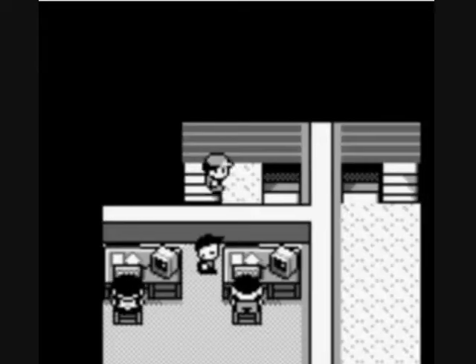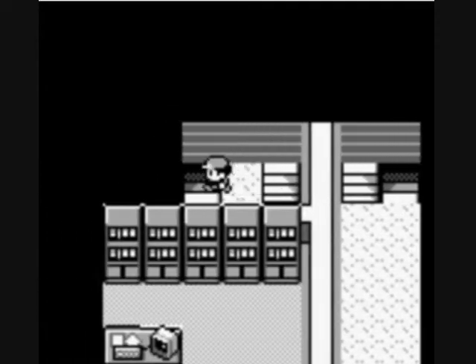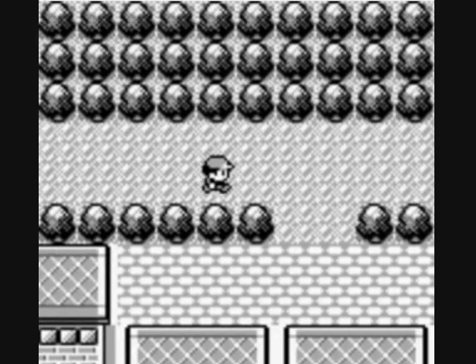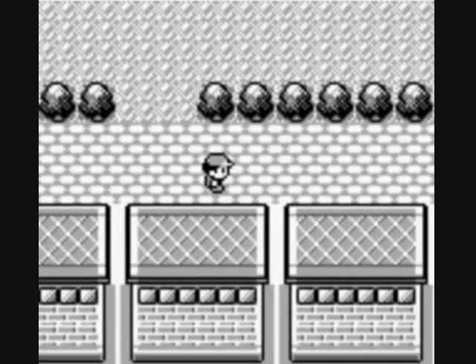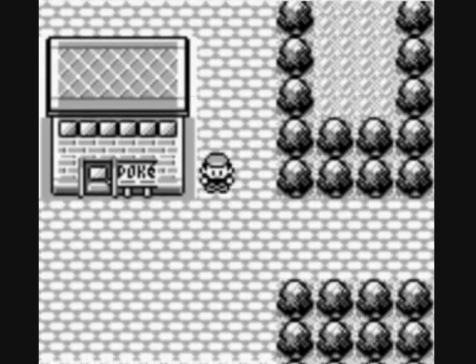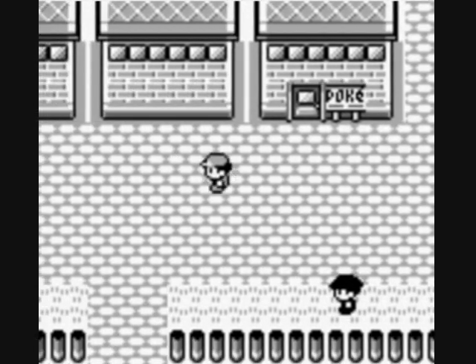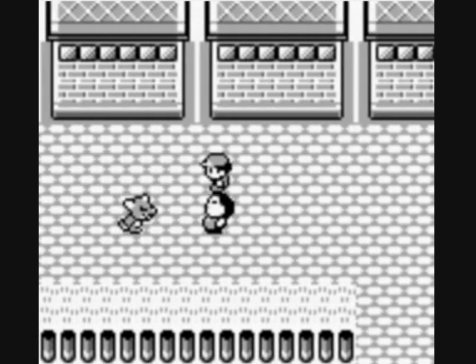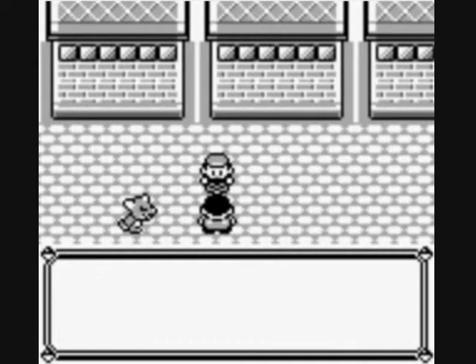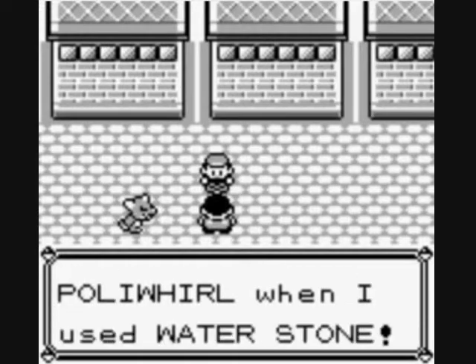So I walked in and grabbed the Eevee. Getting that Eevee is the most important thing here — it increases my Pokedex. You can also buy Fire Stones, Thunder Stones, and Water Stones from the department store. There's a guy here with a Poliwhirl that evolved from Poliwag when he used a Water Stone.